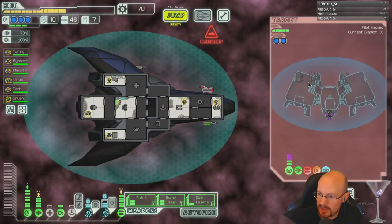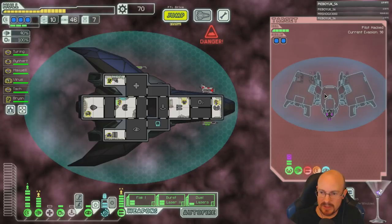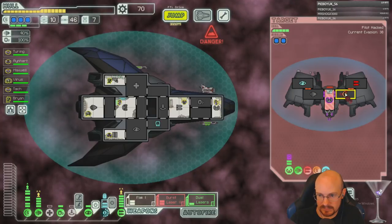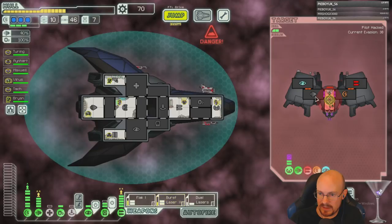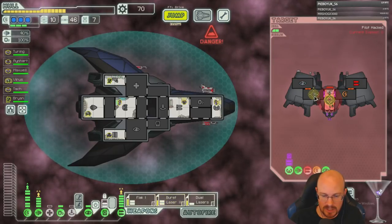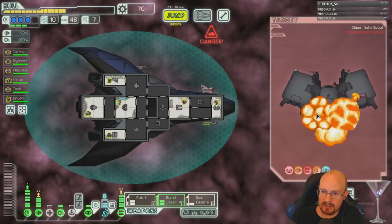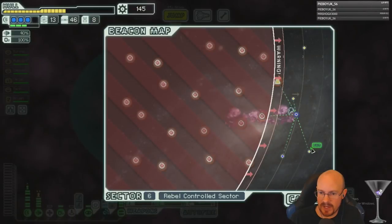Why do you plan the sector so poorly when you can pause while choosing the next jump? I did plan this route — I just don't count it exactly. 75 scrap.